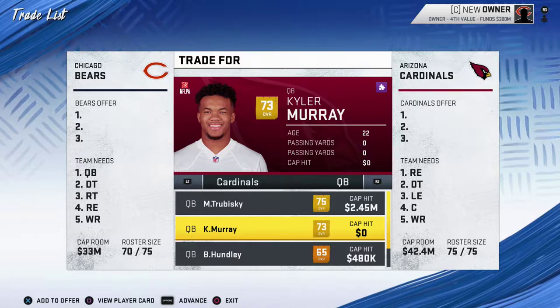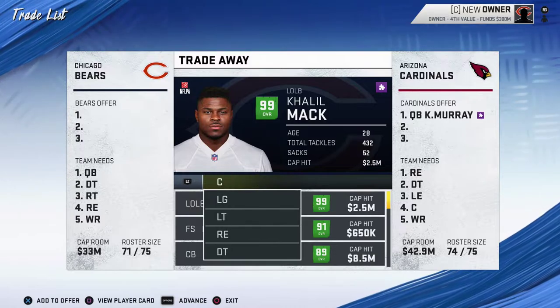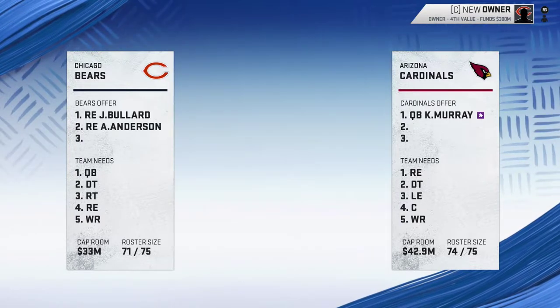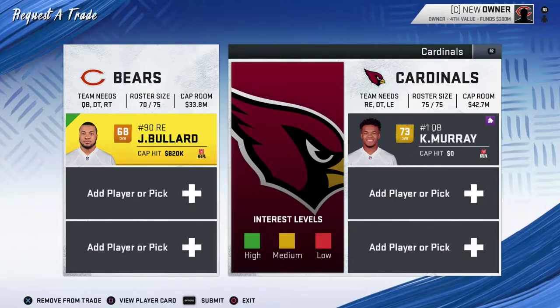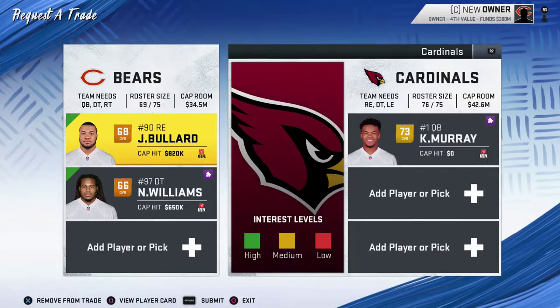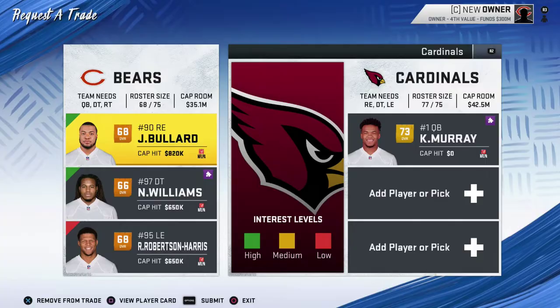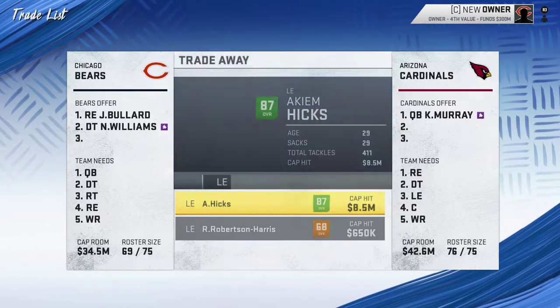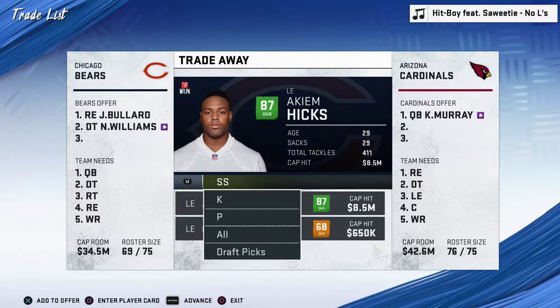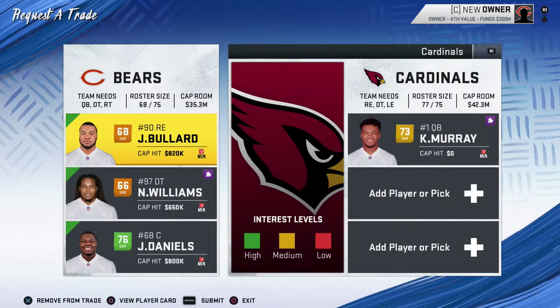Go ahead and trade for Kyler Murray — he is not that hard. Let's see, they need a right end. We got any good backup right ends? They want Phillips, 68 overall. A little bit further off. They need a defensive tackle — see if that will do it. Nope, a little bit harder than expected. Let's see if they want a left end. Probably not, probably need to get a little bit better, but you can see he is tradable.